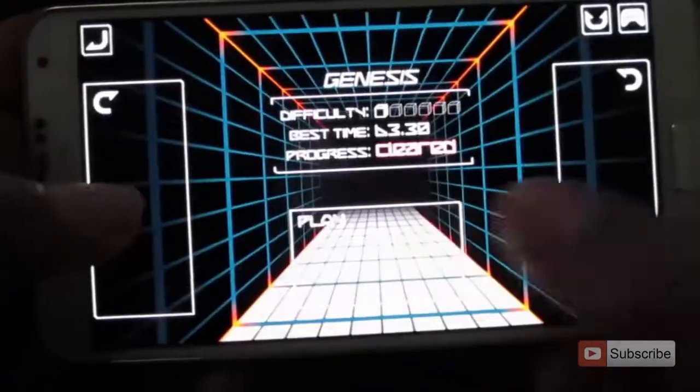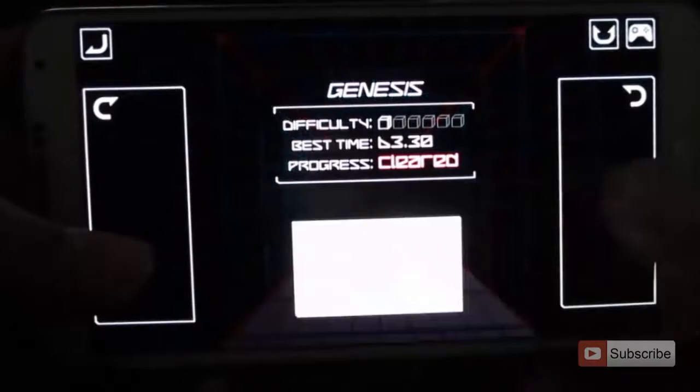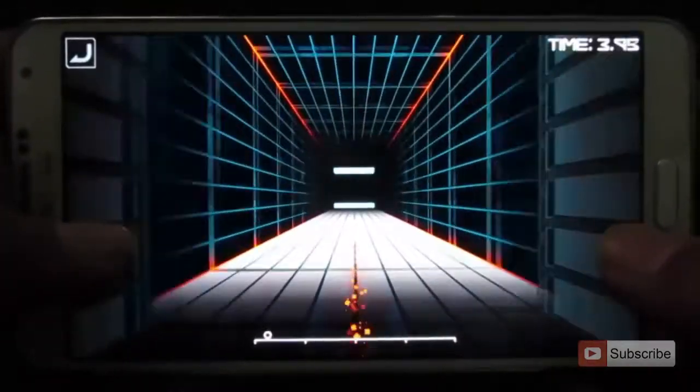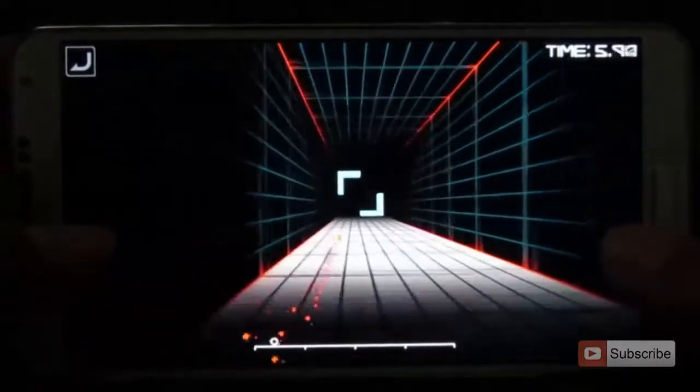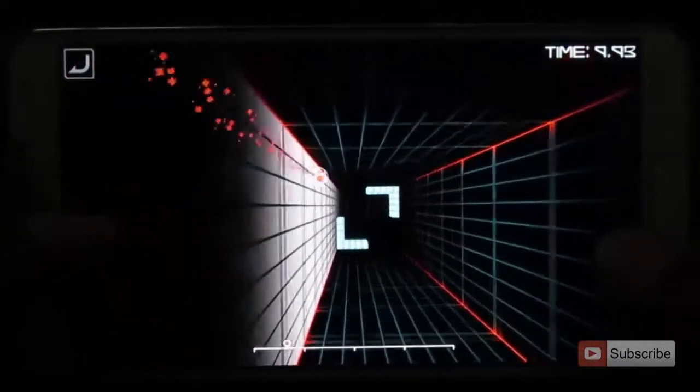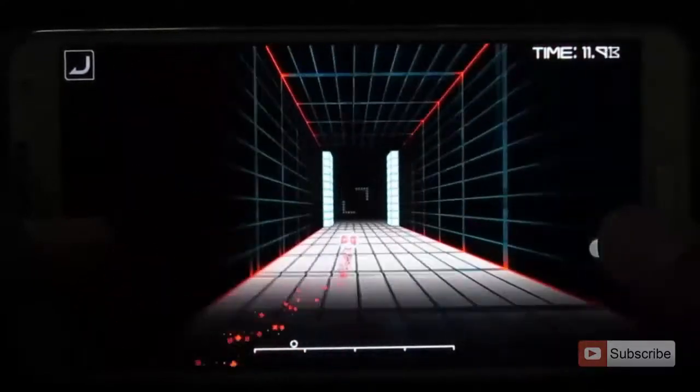The game itself is very simple. All you have to do is click on the left or right to move the ball-like thing left or right. So initially you think that the game is very easy to play, but once you go on, the game really gets difficult.